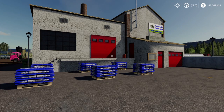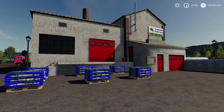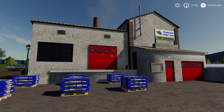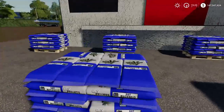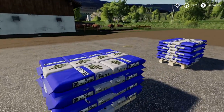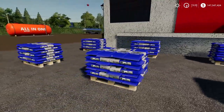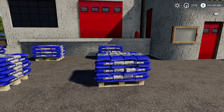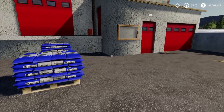Welcome back everybody, Driver 53 here. Today we are taking a look at the Placeable Factories Pellet Pack by vanquish081. This is what you're going to make right here — a bunch of hay pellets. You're going to need some molasses and a couple other things to create these. If you haven't checked out that video on how to make molasses yet, I'm going to link it up above.